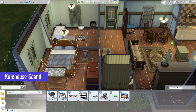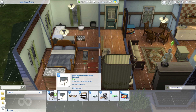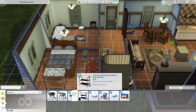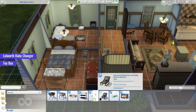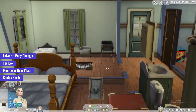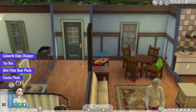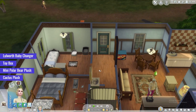Moving on to our next CC item, Kale House Scandi Baby Stuff, a fantastic CC set designed to enhance your Sims 4 nursery with a touch of Scandinavian charm. Items included in this collection are the Lilworth Baby Changer and Toybox, providing both style and functionality for organizing your little one's essentials. Add whimsy to the nursery with the adorable mini polar bear plush and cactus plush, perfect for cuddles and decoration. Create a cozy sleeping environment with the Mochi will nest and rain bassinet, ensuring your sim babies rest in comfort. And the wooden small pet bed offers a cozy spot for furry friends to relax.